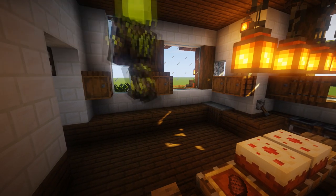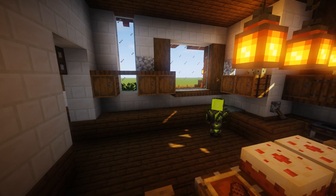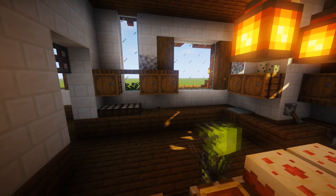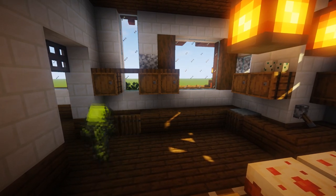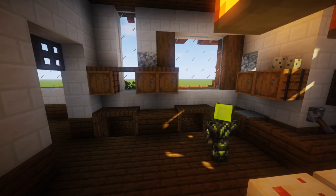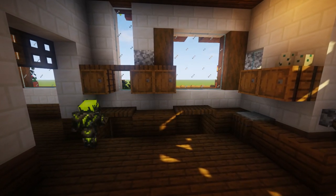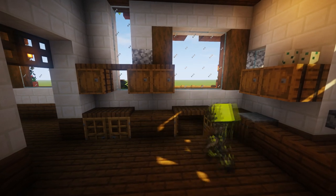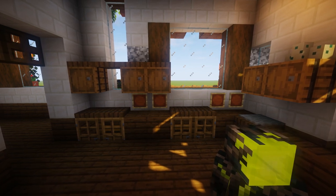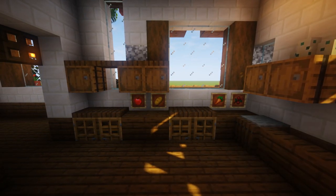More barrels for storage, and then I thought a cool idea would be to take places out at the bottom, put some doors, and then behind those doors dig out a place to put chests - so it's kind of like an actual cupboard in Minecraft. Not everybody knows this idea, so hopefully you take something from that. This is the kitchen design; maybe you can put some item frames with food to make it look more decorated.